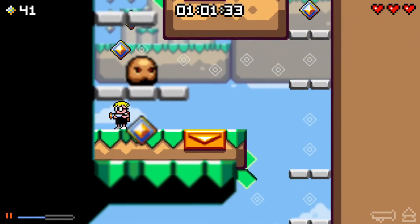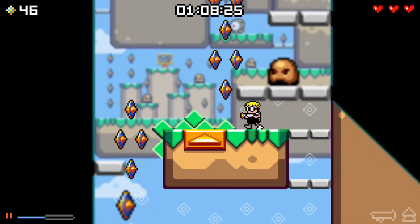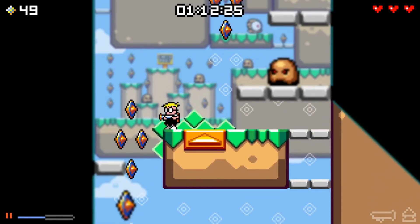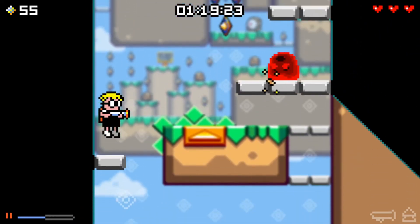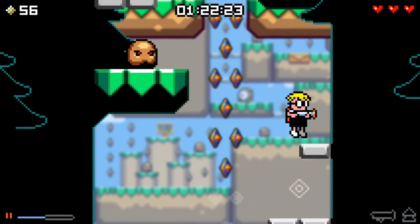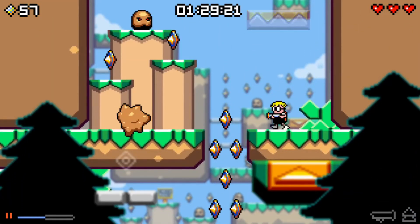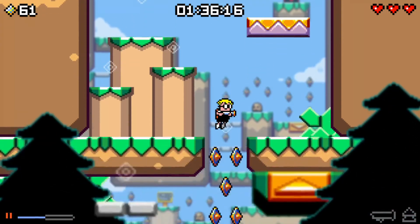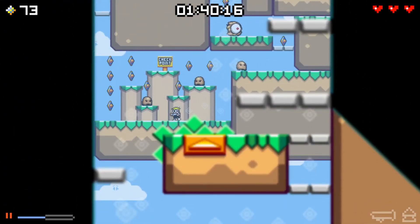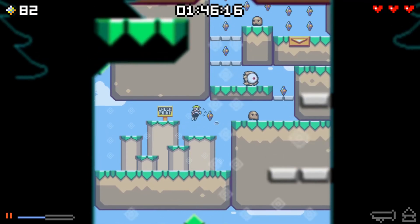I don't remember if... you go to the foreground first and then you drop down. Okay, so let's do that. Let's get these. That's the end of the level. So we'll do that and then we'll come in here. Get that checkpoint just because — probably don't need it, but whatever.